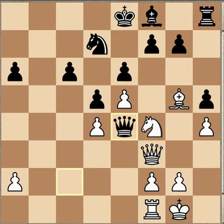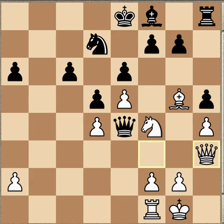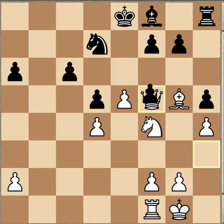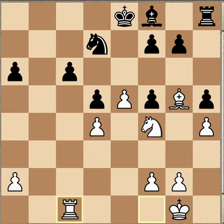After queen takes e4, Qh3 avoiding the trade, then Qf5 — Lamy is determined. But now Maxime is willing to trade here because it ruins Black's pawn structure, and he develops his rook with a clean tempo against the pawn on c6. How is Black to defend himself?